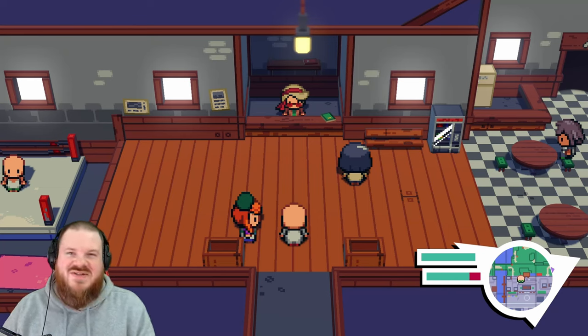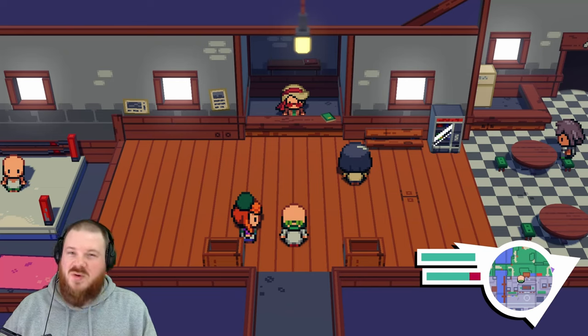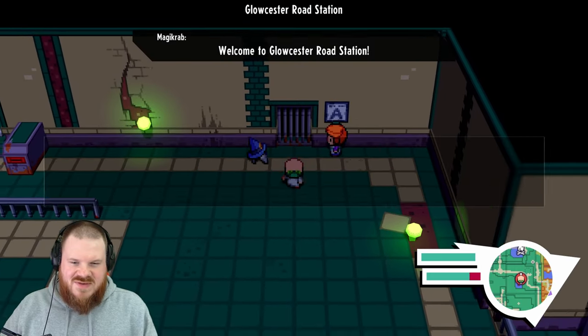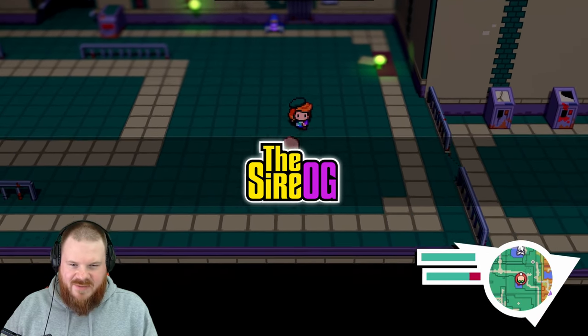Hello and welcome back to Cassette Beasts. Last time we discovered something pretty interesting about Kaylee — it's been implied that she used to be one of the cultists up at Autumn Hill. I think it's only fitting that we go and check out what that's all about, because that is where we left off last time.